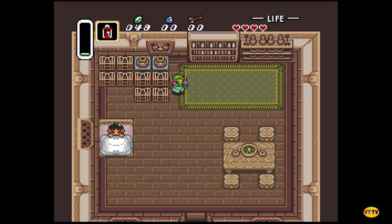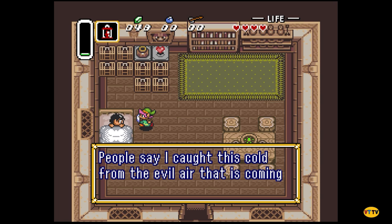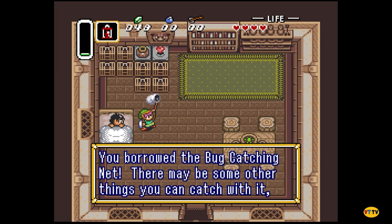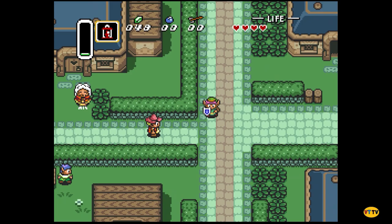The rules were it has to be a reflection. What are these? Set pieces, decoration — you can't interact with them. But if you talk to the kid in his bed: 'I can't go out because I'm sick. People say I caught this cold from the evil air coming off the mountain. This is my bug catching net — I'll use it when I'm better, but for now I'll lend it to you.' You borrowed the bug catching net!